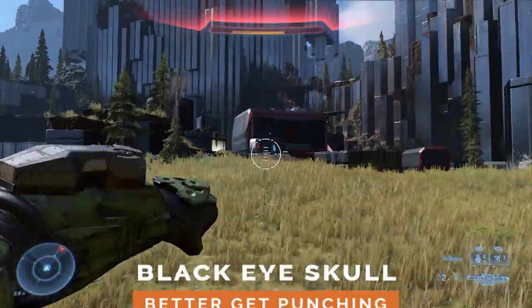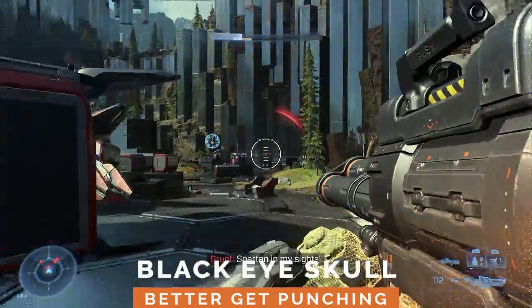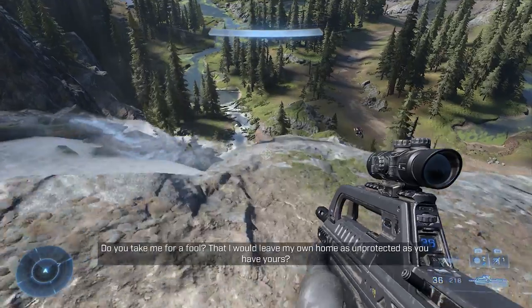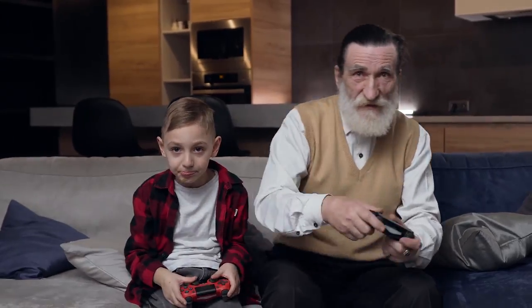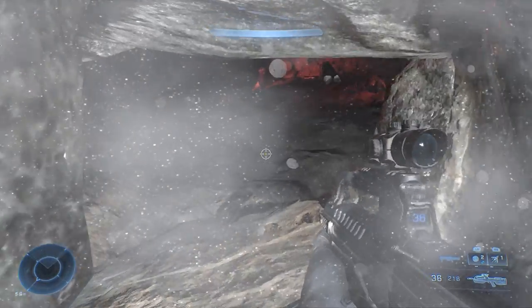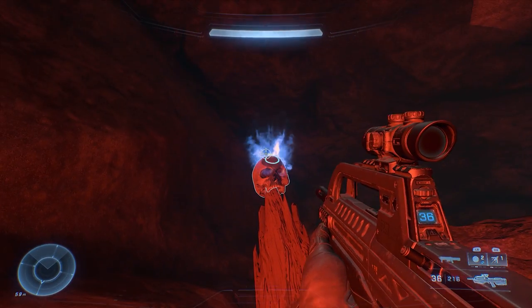The Black Eye Skull makes it so your shields will only replenish after you smack an enemy in the face with a melee attack. Head to this point on the map and you'll find a misty lake that leads to a waterfall. Is there something hidden behind that waterfall? Of course there is — this is a video game. Grappleshot your way up to about the middle of the waterfall and you'll stumble across this small cave bathed in creepy red light. The skull will be inside, surrounded by brute corpses.